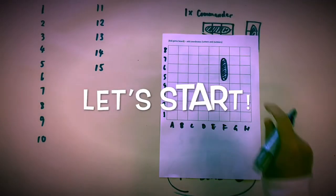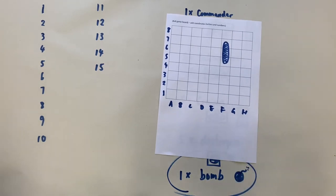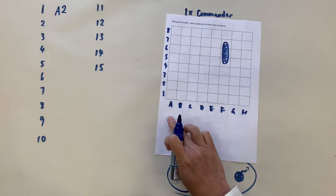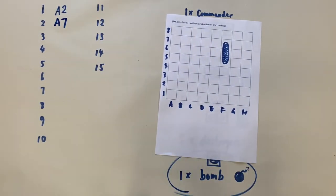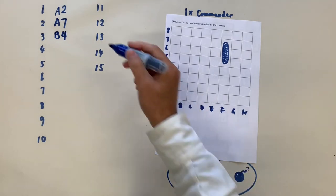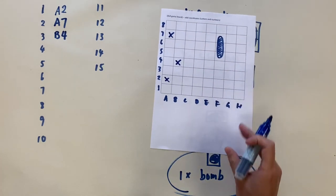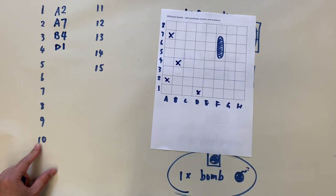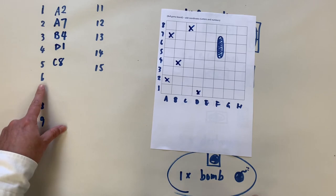Let's go! I think your ship will be on A2. I think your ship may be on A7. Next guess: B4. You can cross out A2, A7, and B4 on your map to see if I hit your ships. My next guess is D1. Then C8 — I know people tend to put ships right on the edge.